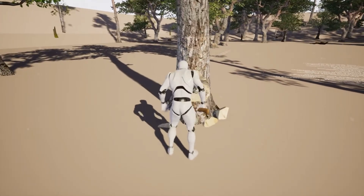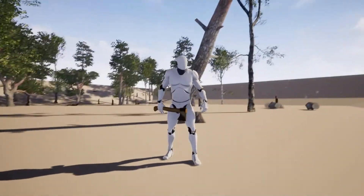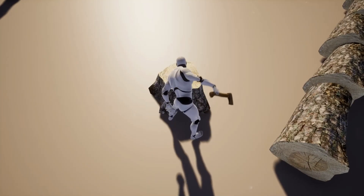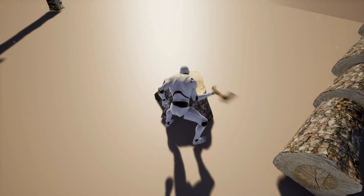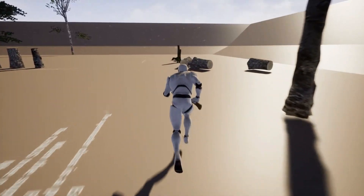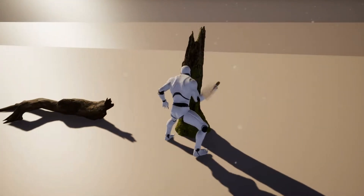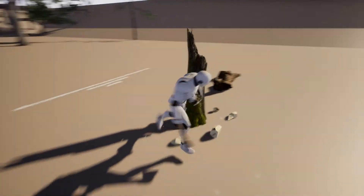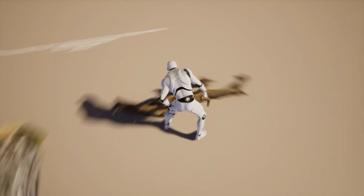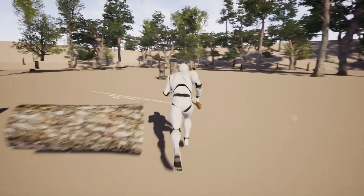You can customise how much of the tree needs to be cut before it falls down, the delay before fractures are destroyed, the tree sound when falling, the amount of logs to spawn, the log mesh itself, and the duration before logs spawn after the tree falls. You can make trees respawn with a configurable respawn time, though if the player destroys the trunk the tree will not respawn. You can also customise damage thresholds for cutting and destroying the tree. This is also fully network replicated for online multiplayer games.